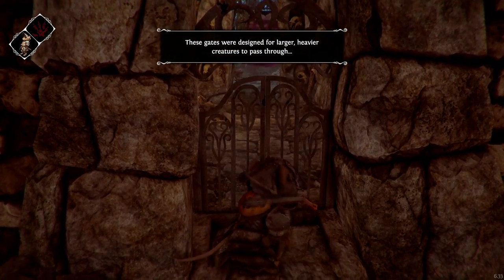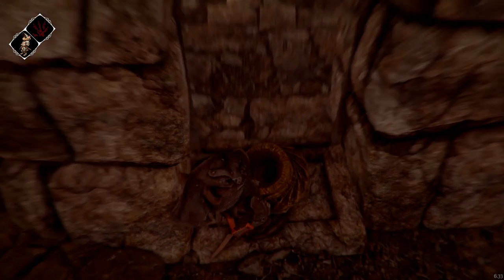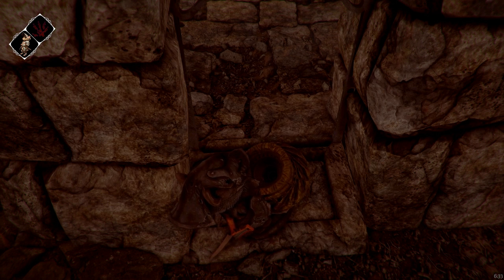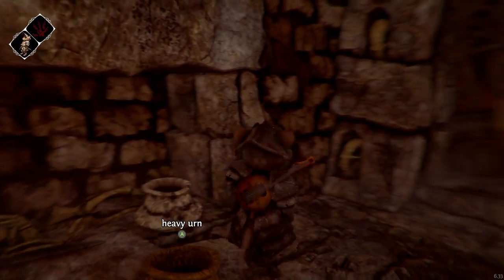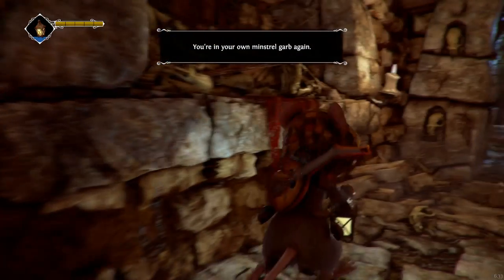I thought the heavy urn was a very obvious thing placed there to help you along with this, but it's not? You need to be carrying the urn — it's not sufficient to have the urn on the plate and you on the plate at the same time. I don't think that's how weight works, but okay. Is it going to close behind me? Nope, looks like we're good.